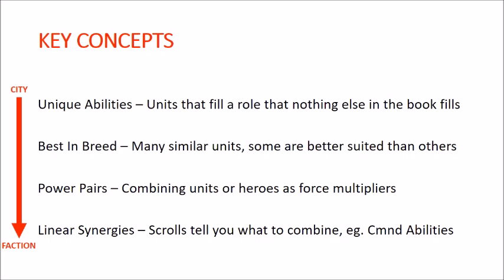You'll see off to the left here I've highlighted roughly where your focus on these various concepts lands. Unique abilities and best-in-breed work much better if you're building from the city first, while linear synergies and power pairs work a little better if you're building from the faction first. It's kind of a spectrum from building from city to building from faction.